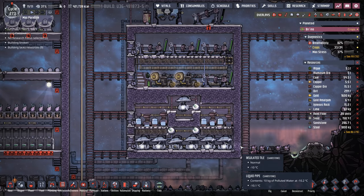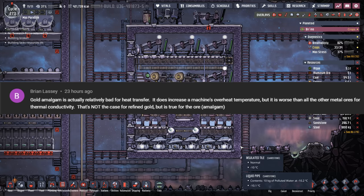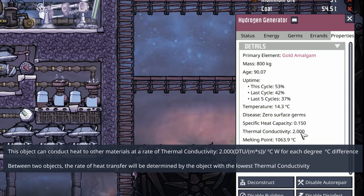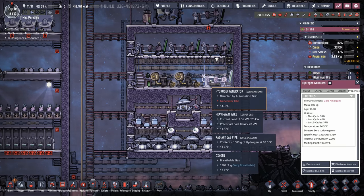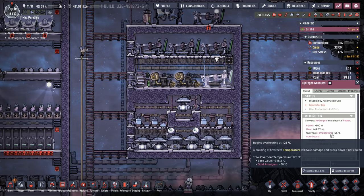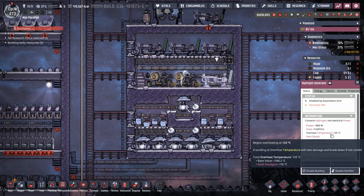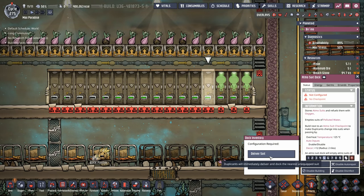Since the dupes are taking forever to do everything, I wanted to stop and correct something I said in my last video. Brian Lacy correctly points out that gold amalgam actually has the lowest thermal conductivity of all the ores, despite it having a very high thermal conductivity out of the refined metals. The reason why we use gold amalgam is because of that overheat temperature. I did say thermal conductivity incorrectly, so I wanted to make sure I came back on that. One of the reasons why we use gold amalgam early on is because it has the higher overheat temperature before you get to steel. Thanks again, Brian, for pointing that out.